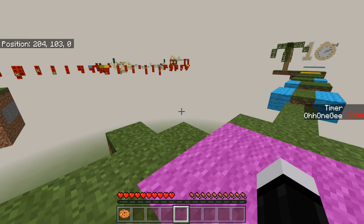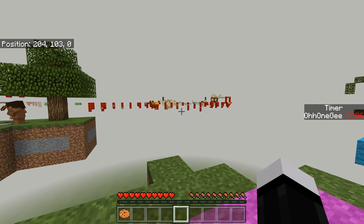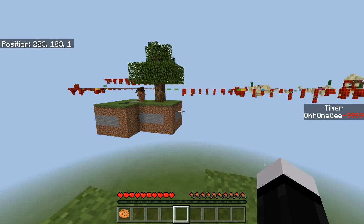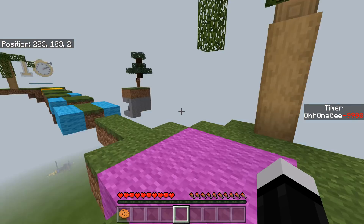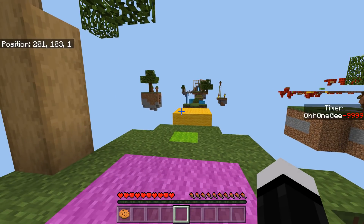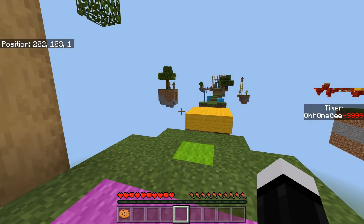Each and every little parkour segment we only have 10 seconds to do, and if we don't complete it in 10 seconds we fall. Looks like the map goes all the way over there. It looks like there are redstone blocks that are going to light up as we step on them. If you're new here, subscribe and enable post notifications by ringing the bell. We're going into a brand new video on the channel — this time we're playing a map called 10 Second Parkour.